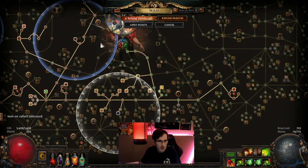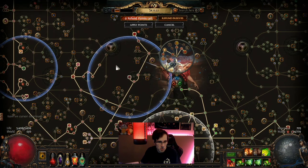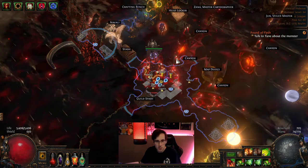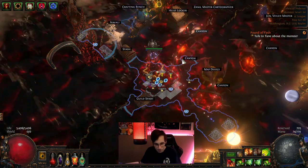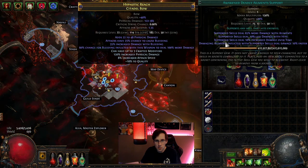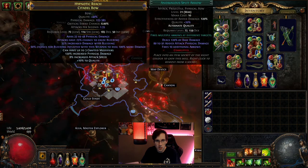With more life regen — last time we didn't have all this, and now we have this whole section, so it's more life. We're at 5.4k life now. The build needs the gems though — it's a big thing to let you guys know. You really do need the awakened gems, the 21/23-quality gems.